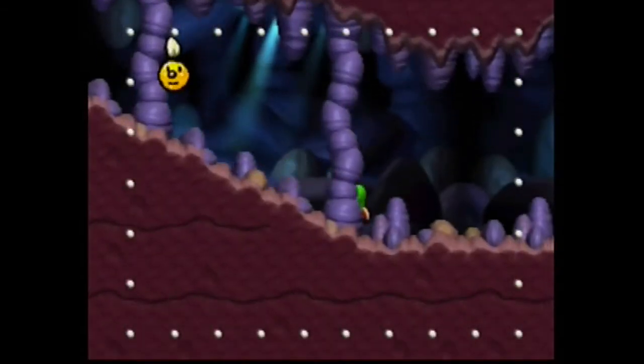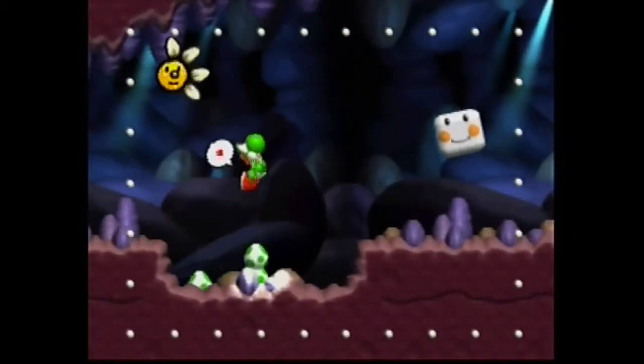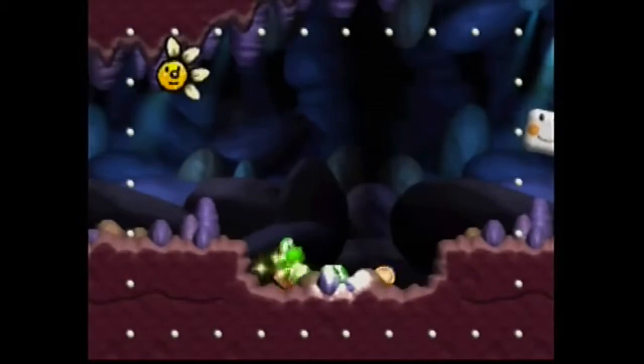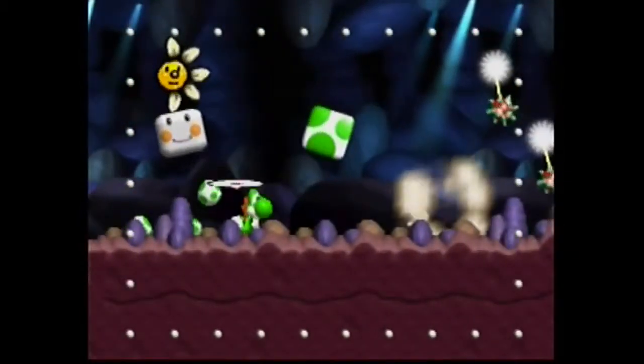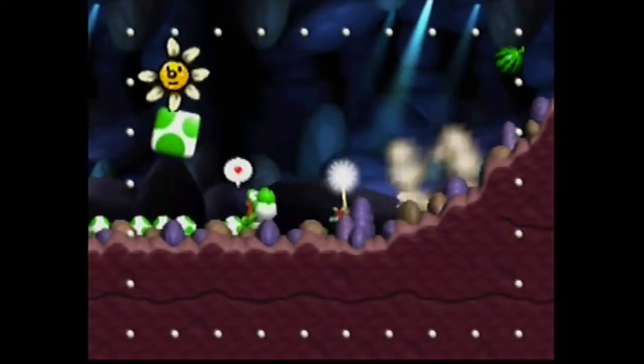Go to your left and eat that flower that lets you turn into an egg. Push yourself up and you will see a bubble with a question mark ball in it. Pop that bubble and you will find the black egg for a black Yoshi.